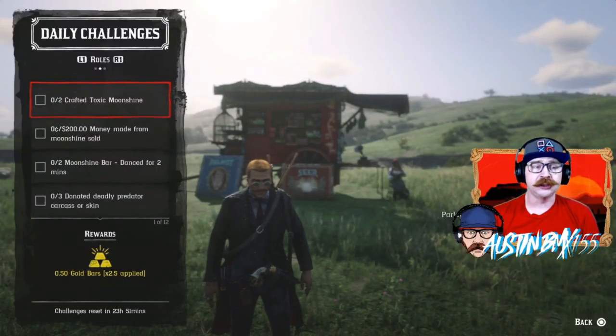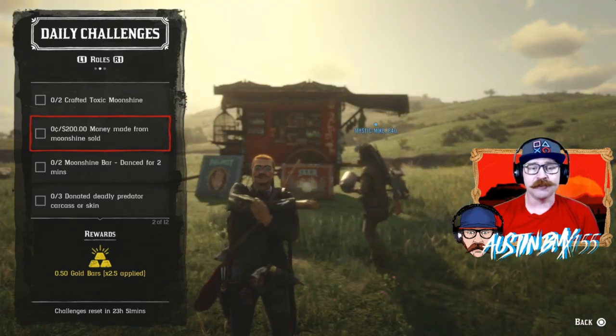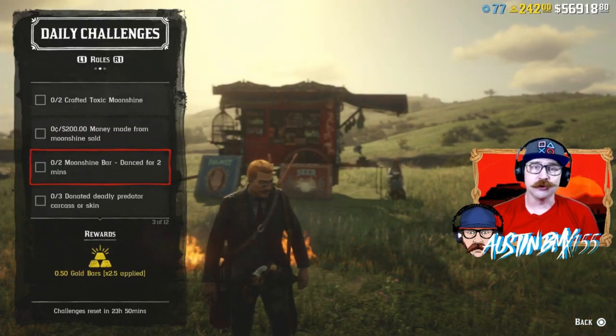Looking at Rank 20 Roll Challenges today, we have Crafted Toxic Moonshine and $200 made from a moonshine delivery. If you do a strong delivery with a three-star recipe going, you should be able to get that, as long as you get all the bottles sold. Then we also have Dance for two minutes, two times.